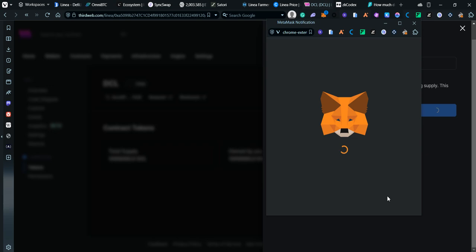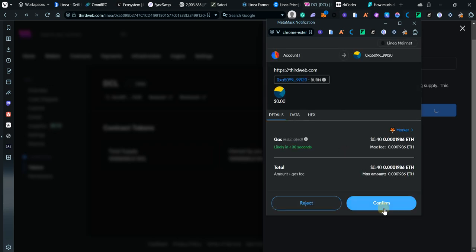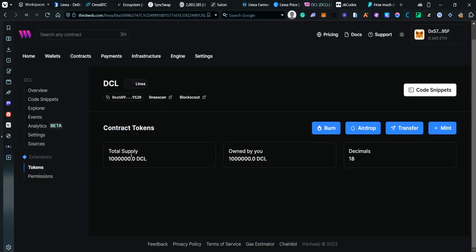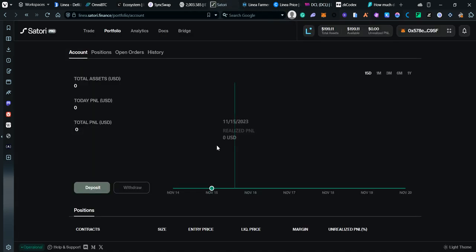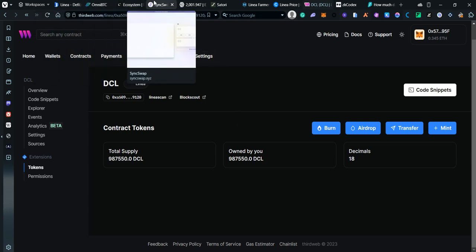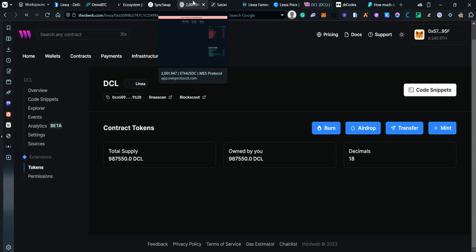To burn tokens, add an amount and click Burn, then confirm. The token supply will go down. So we've now done SyncSwap, OmniBTC, Mes Protocol — still waiting on that — and deployed a contract on Thirdweb.